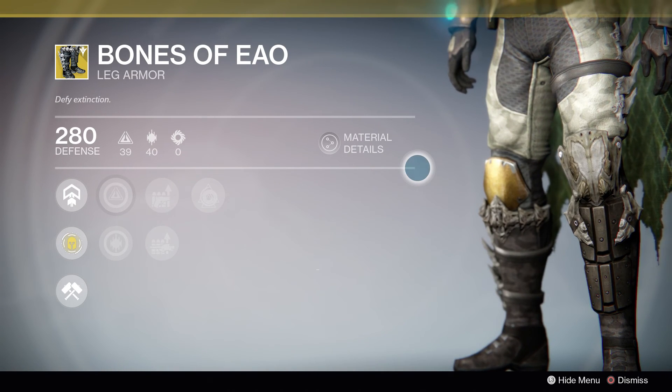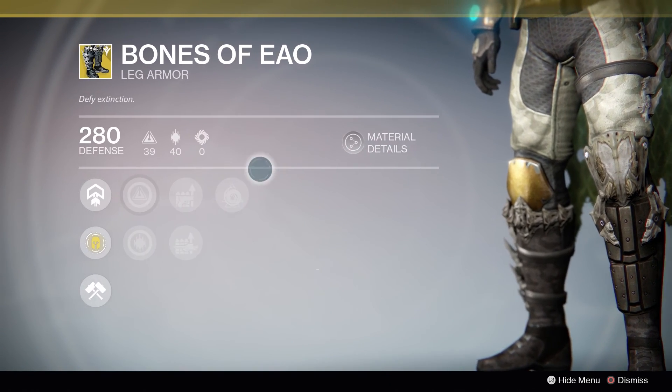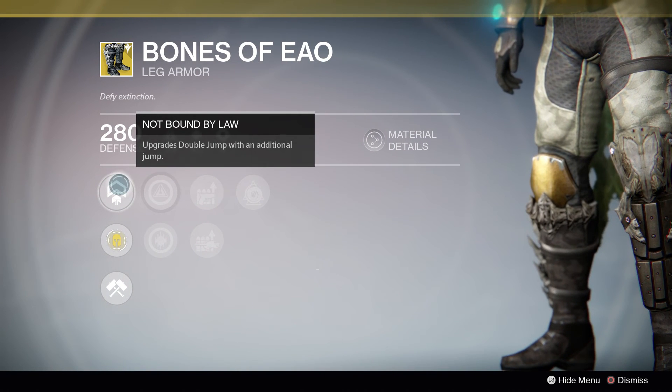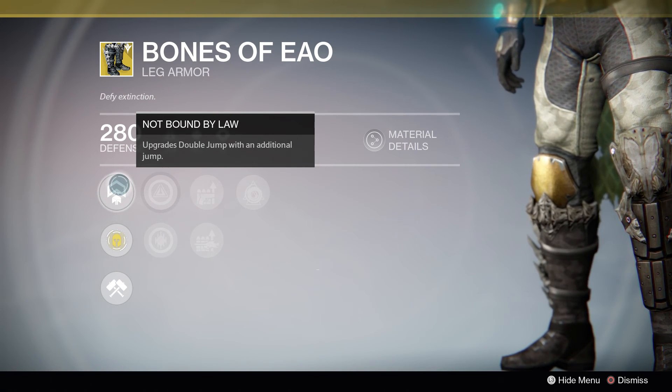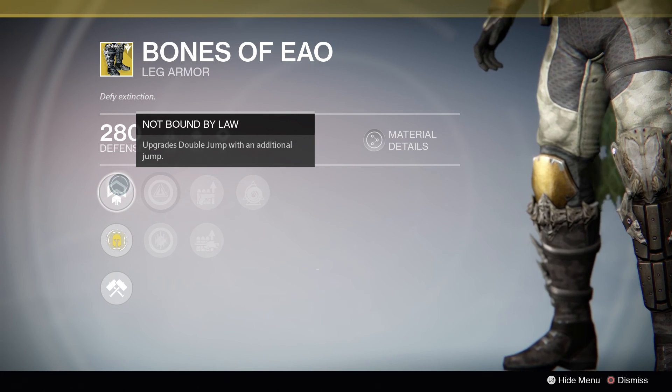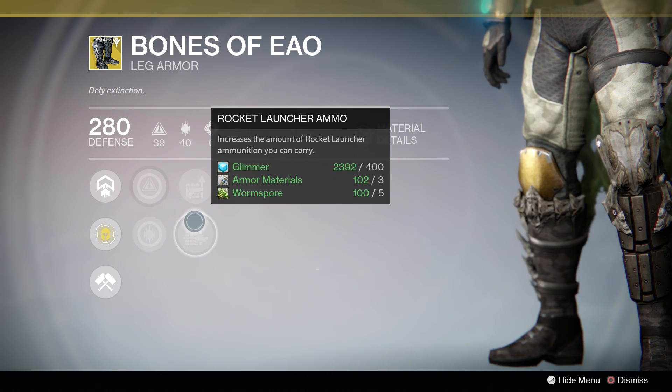What these will do is allow you to pick up your double jump with Control, put on these boots and you will upgrade your double jump to a triple jump. That's really helpful in PvP situations, and even PvE — there are certain times you want to get to calcified fragment locations, and the triple jump will help you get there easier, or getting to certain chests around the Dreadnaught where you have to jump over those invisible platforms.